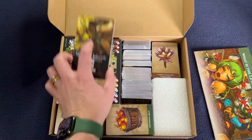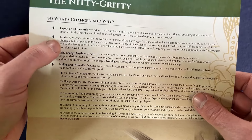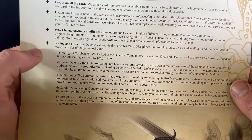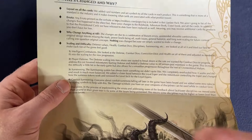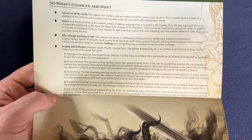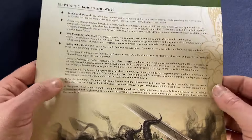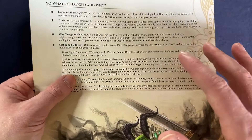So here it tells you what's changed and why. There's a layout update on all cards, some errata, and scaling and difficulty adjustments. They both nerfed and increased some combatants — a mixture of making things more and less difficult. Player defense had gotten to a point in act two or three where it was so high it was almost impossible to be hit, so that was addressed.